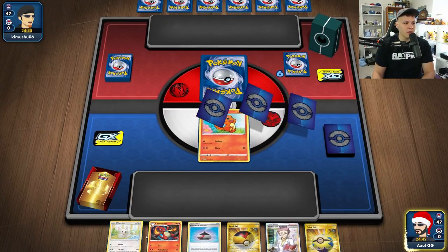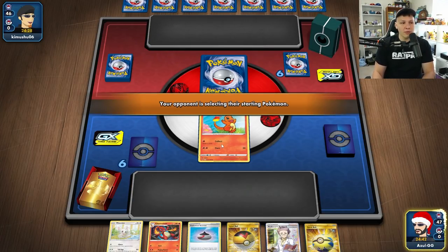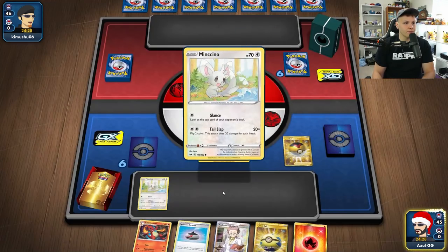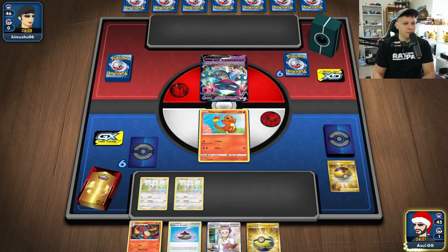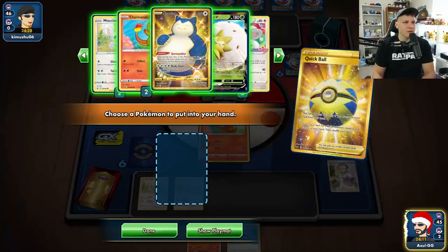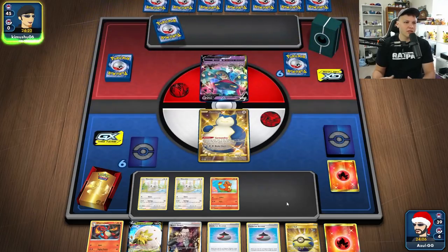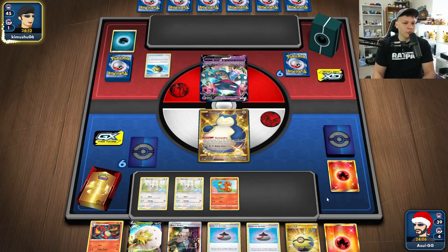I usually like to open with Charmander over Sencino because getting the draw engine online feels more important, then go into the Charmanders after. We're up against Dragapults — that's a tough matchup. Level Ball to get another Sencino. Charmander has 70 HP which can be a big difference maker. We need to get some more Charmanders online to protect ourselves from Max Phantom, so we want triple Charmander and double Sencino.